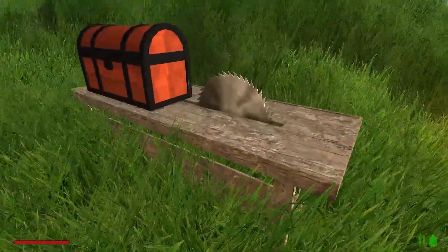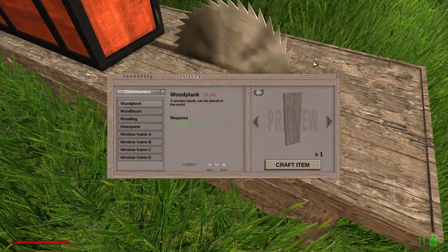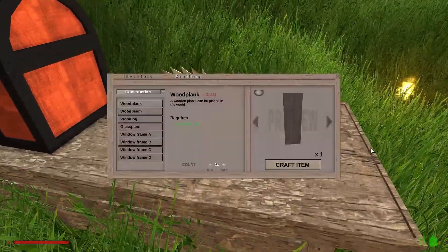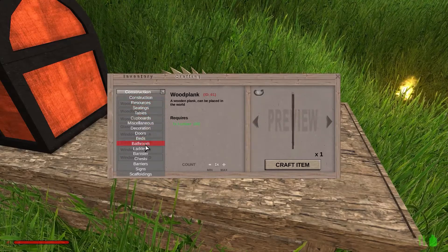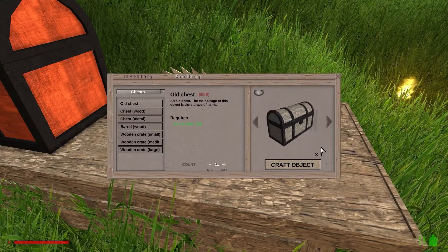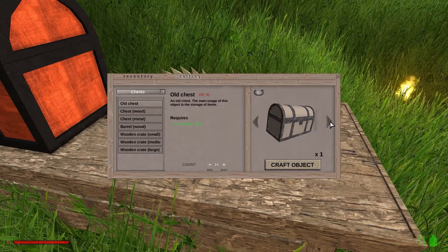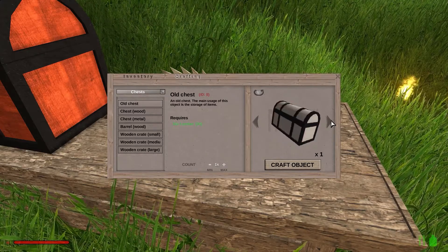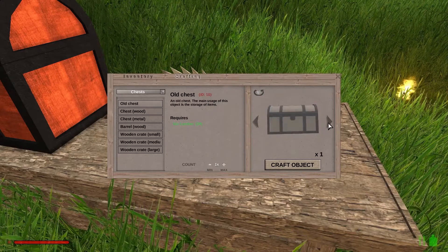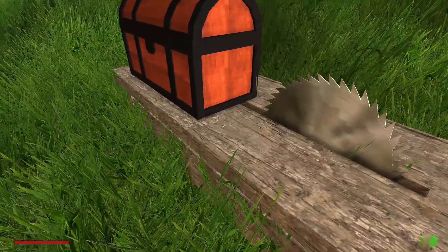I also built the saw bench, because I wanted to make this — and you can't make a chest without it. It was just wood. I haven't done anything else with it besides make this. These are the chests you can make. There's a whole bunch of different ones — lots of customization. I actually like the white one, that one's really cool. Different chests for different stuff.